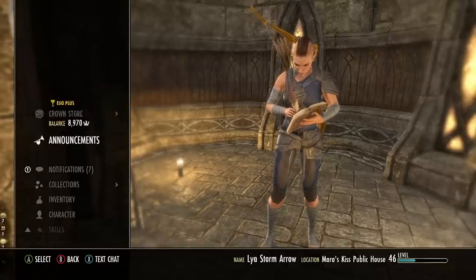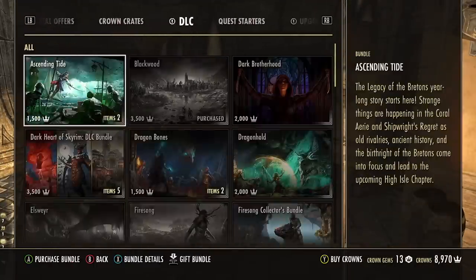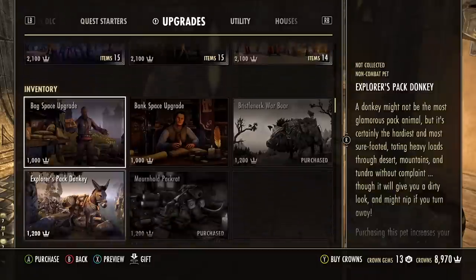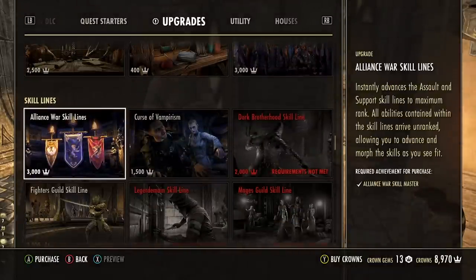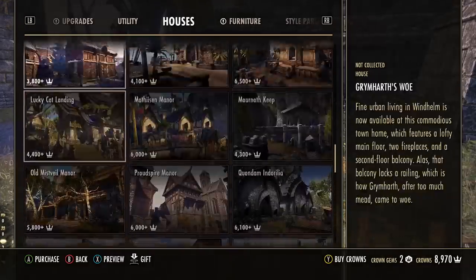Hey everybody and welcome to the channel. My name is Hack and did you know that some of the most heavily marketed crown store items that seem like a great deal are actually a complete waste of money? These items I'm about to show you can be obtained in-game completely free or at worst just bought with some in-game gold. No credit card required at all.